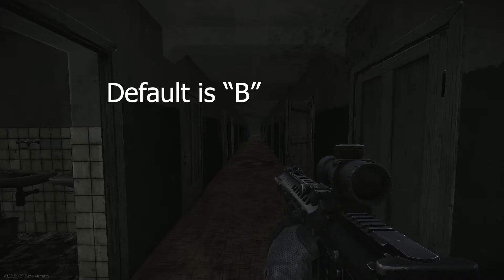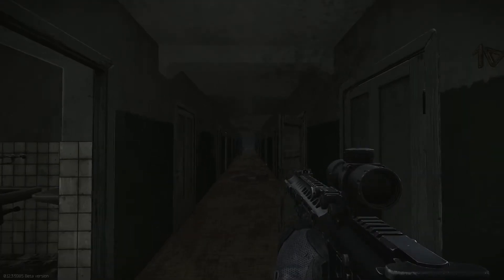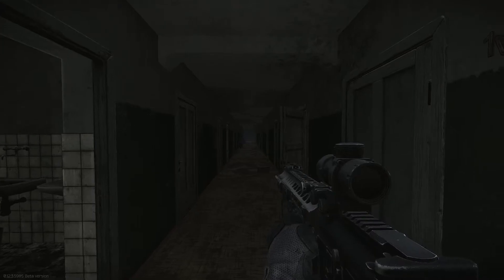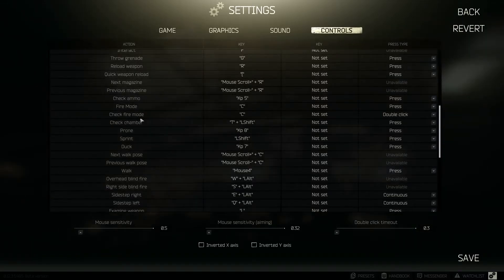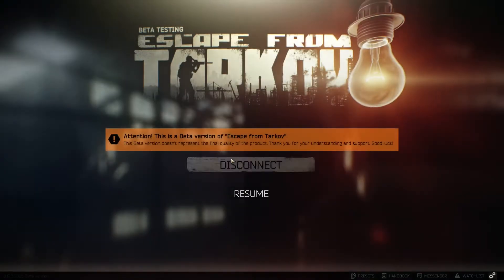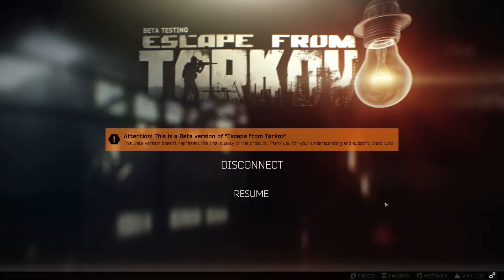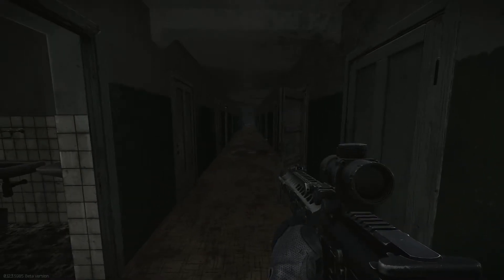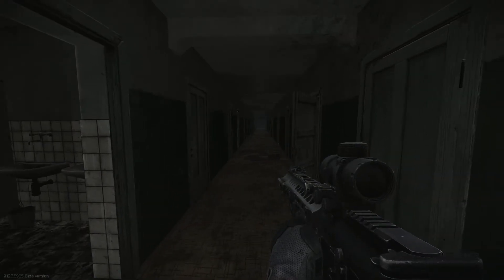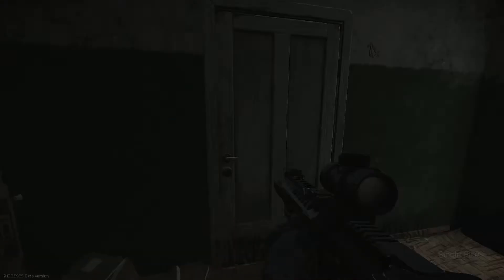I've changed my fire mode check key to C and moved my crouch button to a mouse button. You can find it in settings under 'Fire Mode.' Pressing it once just makes the click sound of the selector switch — that's checking fire mode — and you can also change the mode at the same time.